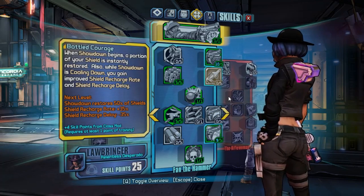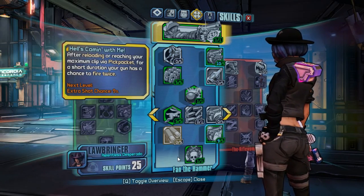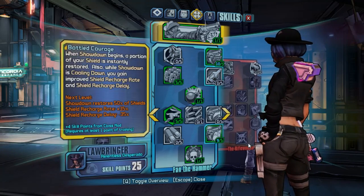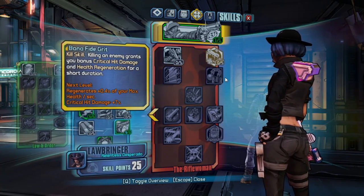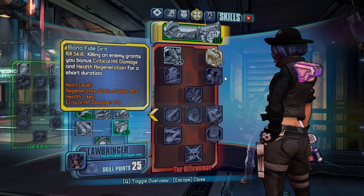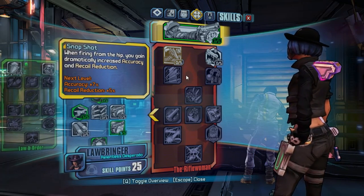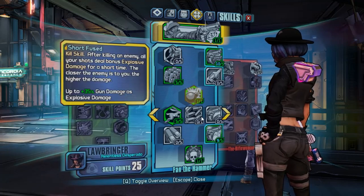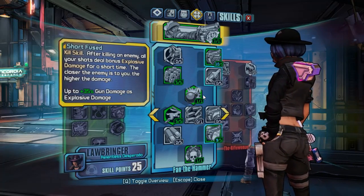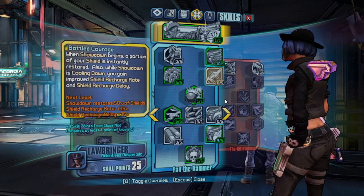If you have a class mod that boosts Health - Coming With Me, Bottled Courage, or Saddle Up, you will use that 1 point from Magnificent 6 into those skills. If your class mod boosts Bona Fide Grit, use that 1 point from Magnificent 6 into Bona Fide Grit. However, if your class mod boosts Snapshot, do not use it because it is useless. So the base level 25 build is without a class mod boosting other skills. With the class mod I am currently using, I take 1 point from Magnificent 6 into Bottled Courage.